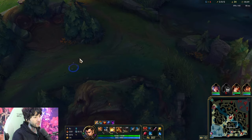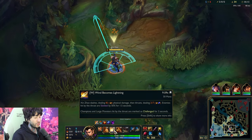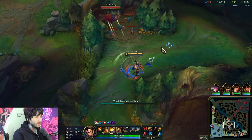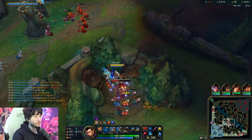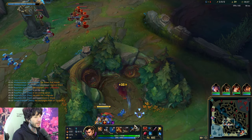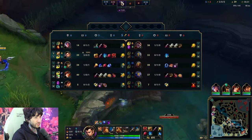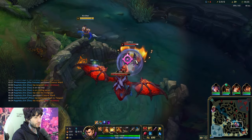Always focus bot side when you play Xin Zhao — that should be your mindset. Once you get the Titanic Hydra, your clear just dramatically increases. Remember, if your W hits, it extends your E range — that little indicator you see is the increased E range, giving you much higher range on your abilities. I don't like doing Dragon over a second set of Void Grubs. Dragon takes long, but I don't mind fighting for one.